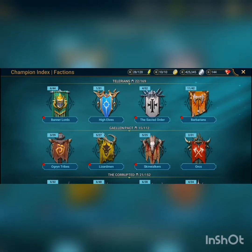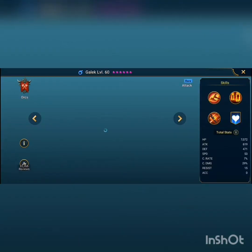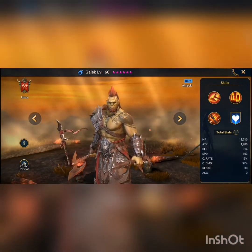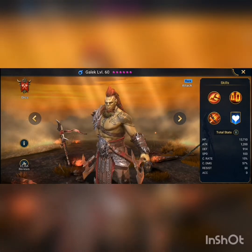Now the fourth best — I say fourth best, not worst, because like I said all these are pretty good champions — is Gaelic. He's from the orc tribe, and this is quite a hard pill for me to swallow because he was my starter champion. The more I learned about the game, the more I realized I probably shouldn't have chosen him, because he doesn't give quite enough perks like some of the others do.